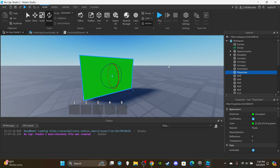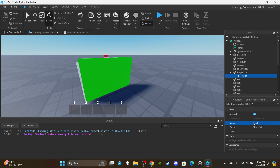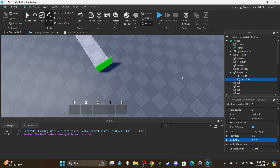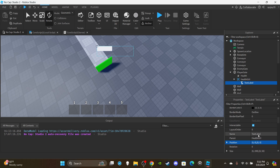Moving on to the player gate — we need to add some things. Insert a NumberValue into it and rename it to 'health'. This will represent the player gate's health displayed overhead in the game. Set the value to 500, or whatever you want. Then insert a BillboardGui into the player gate and rename it 'health gui'. For properties, set the size to 5, 0, 1.5, 0 and the studs offset to 0, 5, 0 so it appears a bit above the gate. Then insert a TextLabel into the health GUI.